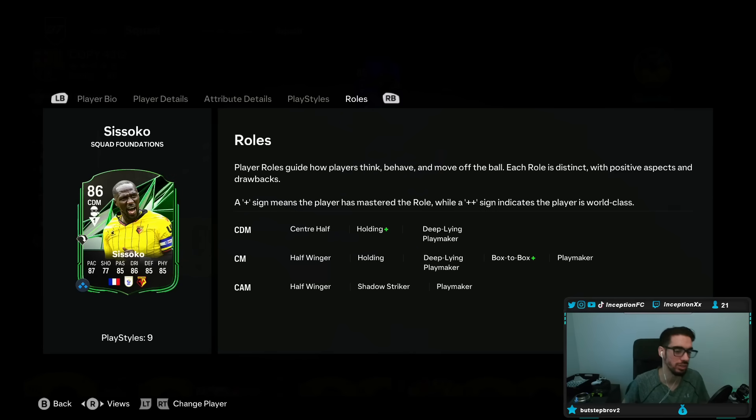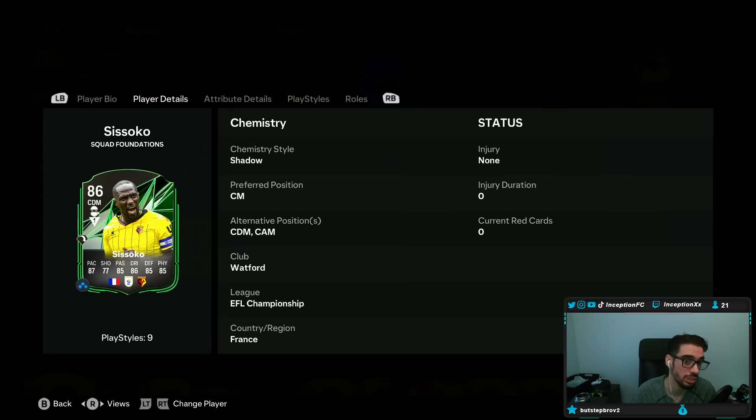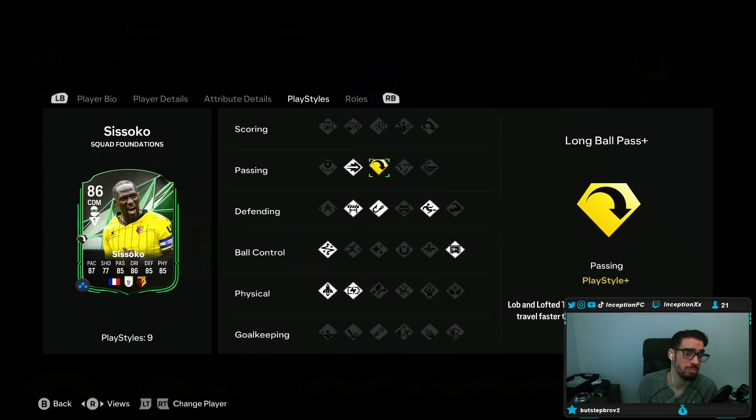With the league links, obviously it's a little bit more difficult, but you can make some things work. This card in-game is a 6'2", controlled lengthy player, 4-star, 4-star, right-footed. In-game attributes — the whole point of using this card is to be a solid defensive presence in your team. Attacking with him is not necessarily going to be the main focal point. He has a long ball pass — one of the biggest meta play styles in this game — and he has the plus version of it.